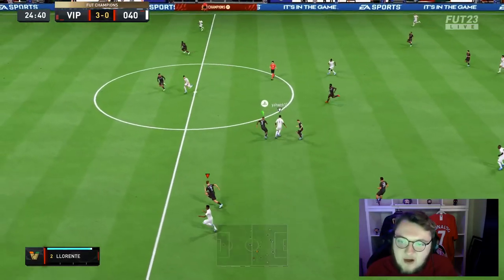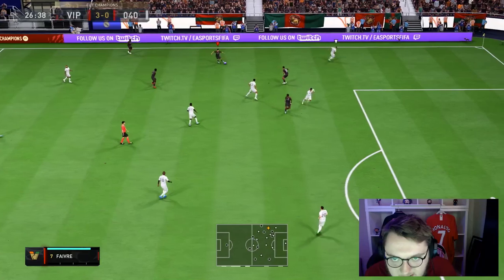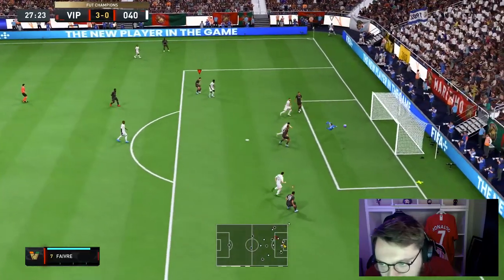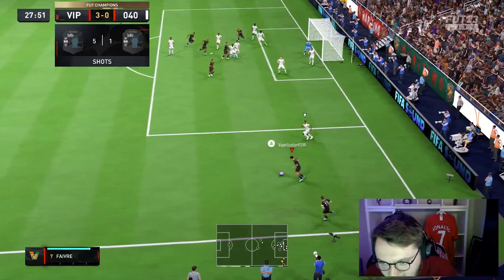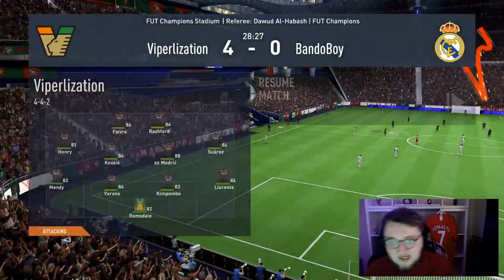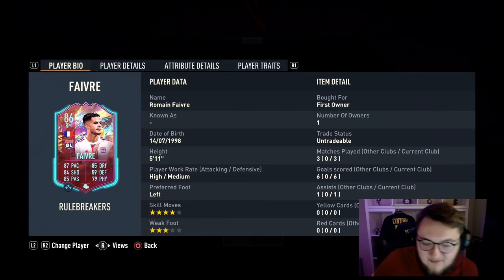Bringing it back to highlights from here. Look at his dribbling abilities. Favre - good save from the keeper. Sprint boost into a finesse shot - Favre scores! This card is unbelievable, this card is absolutely broken. Review done on Romain Favre - this card is completely different on both generations of the game.